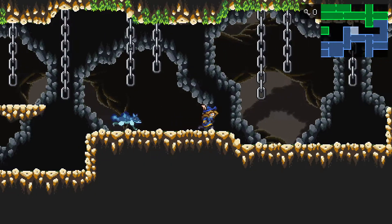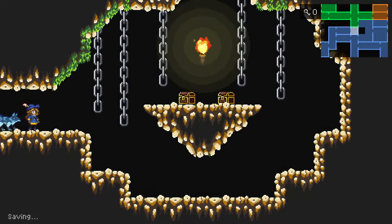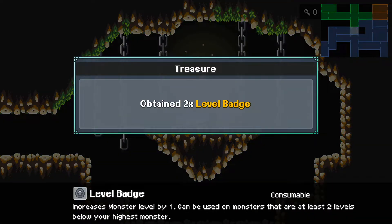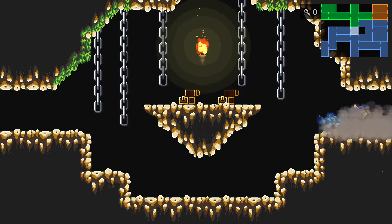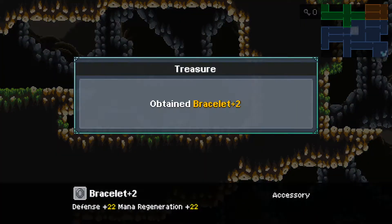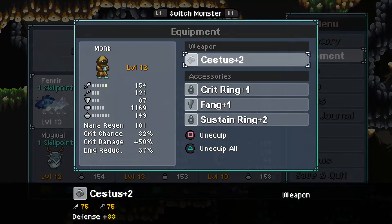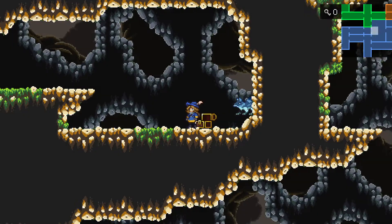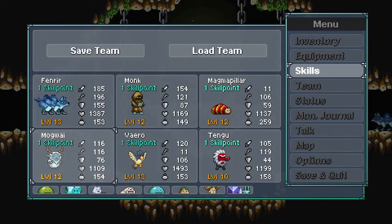Oh, I got some skill points to spend here too. But maybe let's go through the rest of this section first. Some treasure chests here — a pear and two level-up managers. And there's this place here which we could see before. A Bracelet Plus Two, very nice. Is Ami currently using a bracelet? No. We have a lot of skill points. Let's spend these.